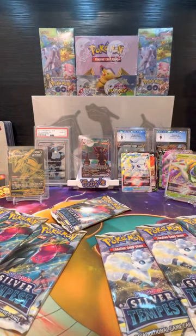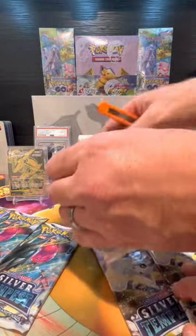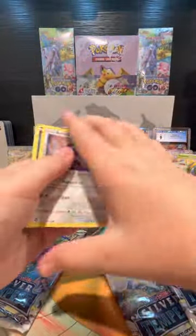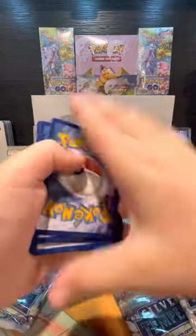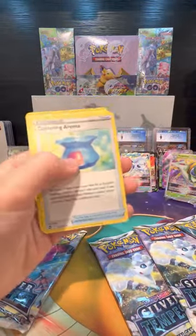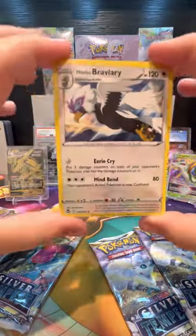All right, our last opener coming up — it's an over-100 pull. Last nine packs are for you, bud. White code card starting off — one, two, three. The V-Star card, Braixen, Morpeko, Capturing Aroma, Beldum, Croagunk, Solosis, Zubat, Elgyem, Aradnos, and Hisuian Braviary. There we go.